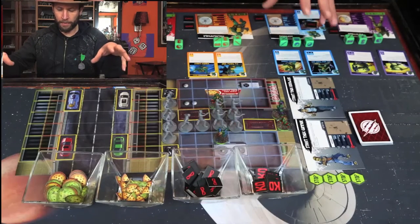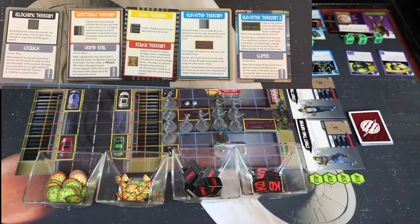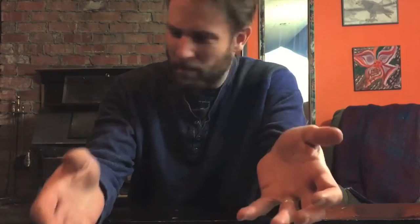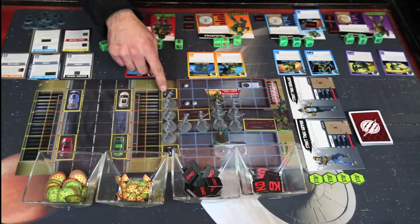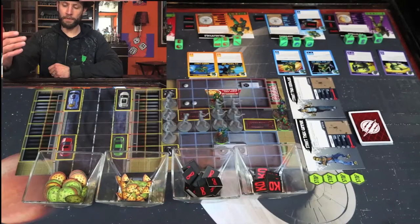You'll notice the board has these different background spaces. The rules for all of these different spaces are right here on these cards, similar to Memoir 44. For example, these blue spaces right here mean that it's elevated terrain. So these two turtles are essentially up on a roof looking down. These are fire escapes — they create adjacency between low terrain and elevated terrain. These are piles of garbage — they can let you jump off the building and land safely in the pile of garbage. Yellow spaces always cost two movement points to move into.